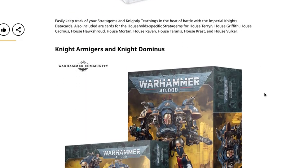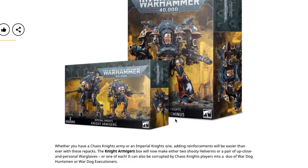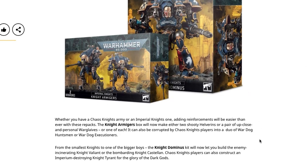Easily keep track of your stratagems and Knightly Teachings in the heat of battle with the Imperial Knights data cards. Also included are cards for household-specific stratagems for House Terryn, House Griffith, House Cadmus, House Hawkshroud, House Mortan, House Raven, House Tyrannus, House Krast, and House Vökt.